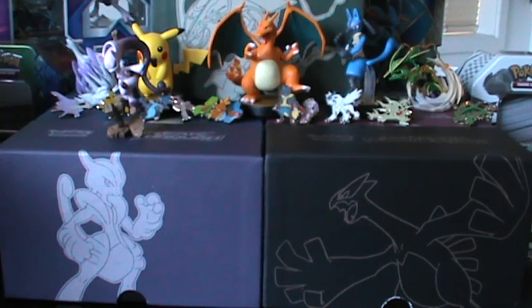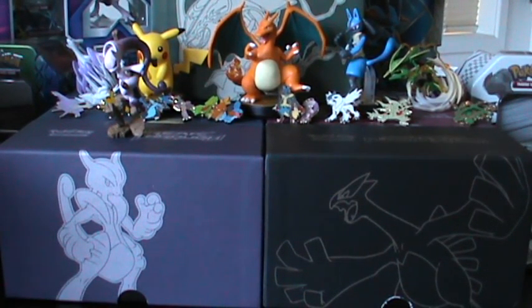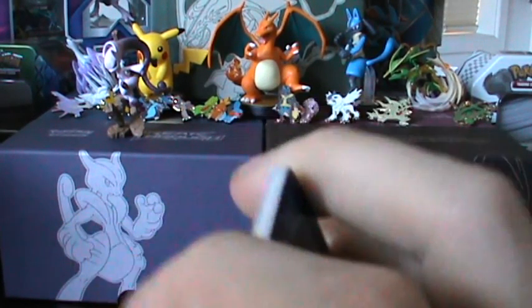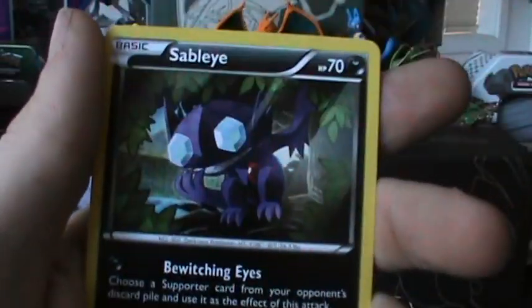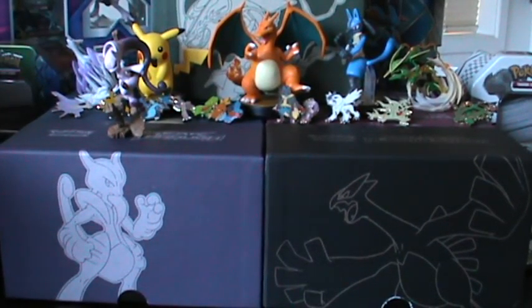And I just realized I did that out of order — my bad. Anyway, we've got our pack of Ancient Origins here with Hoopa on the cover. Hopefully it gives us something good. I am looking for the Hoopa Full Art. We have Cottonee, Relicanth, Golurk, Persian, Baltoy, Kirlia, Sableye, Forest of Giant Plants. Our Reverse is a Beldum, which I already have, and the last card is a Gyarados Regular Rare. So yeah, the Pokémon Gods were against me for that one, but you know, things happen.